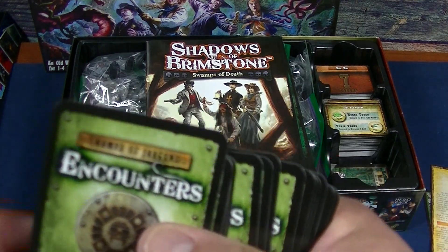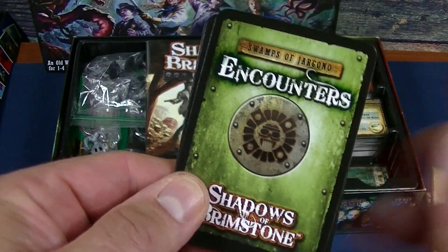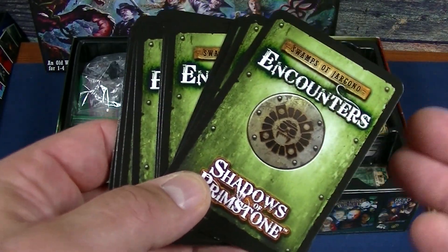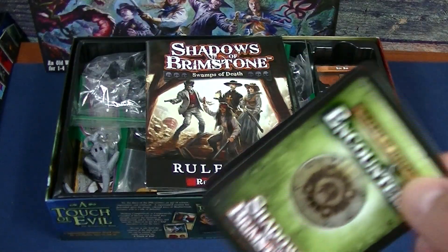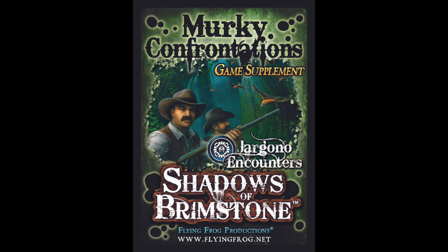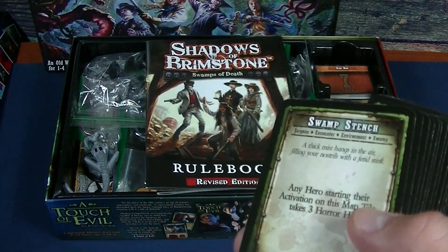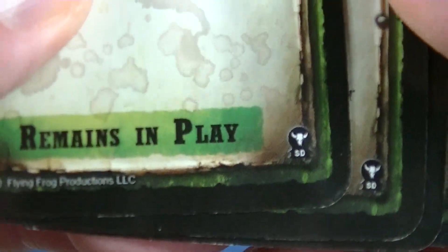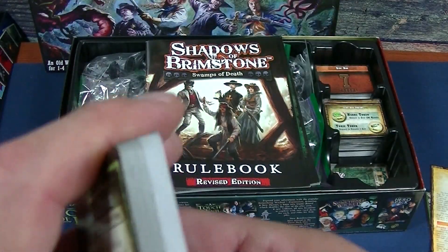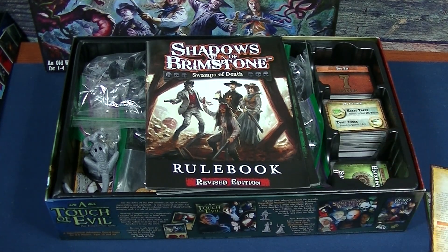Starting off with the encounters — if we look at the encounter cards for the Swamps of Jargonau, there are only 15 of these encounters. As you're going through you're going to see these rather frequently, and in my opinion there needs to be more variety. A great way to flesh this out is to go ahead and get the Murky Waters card supplement, which adds another 15 encounters. So now you go from a stack like this to double the number of encounters — plenty of variety. These cards have 'SD' at the bottom for Swamps of Death, and promo ones will have a 'P'.